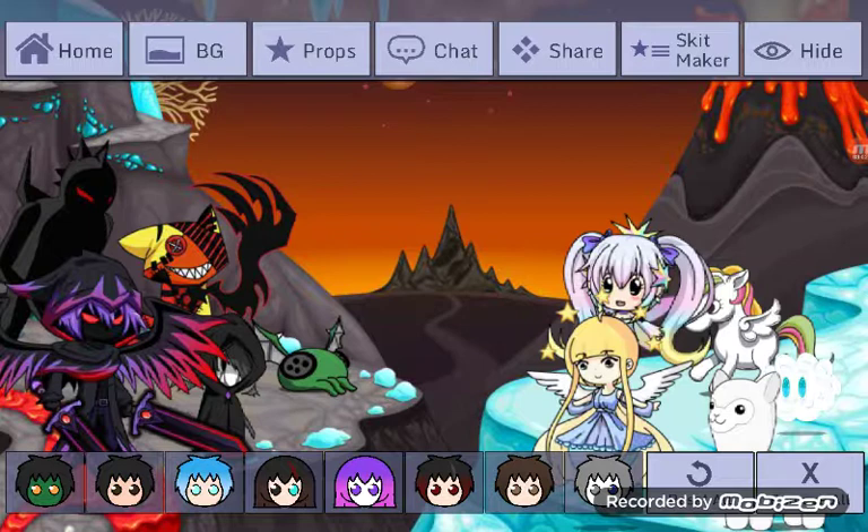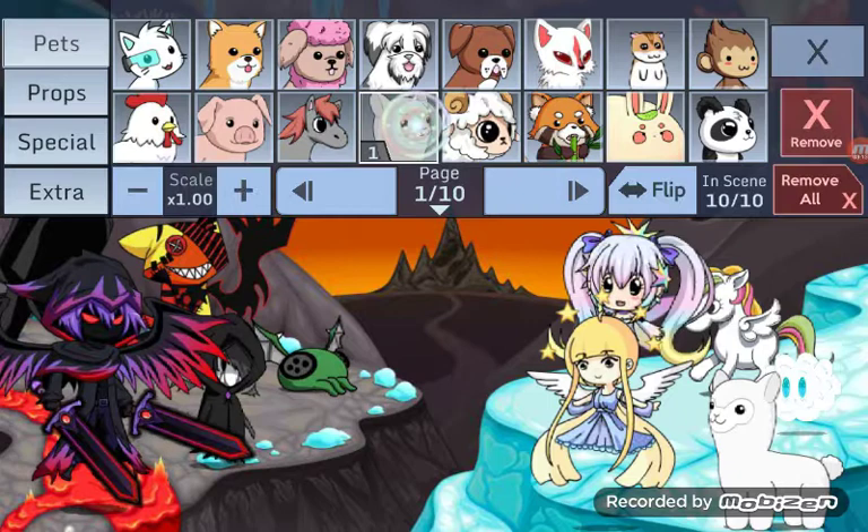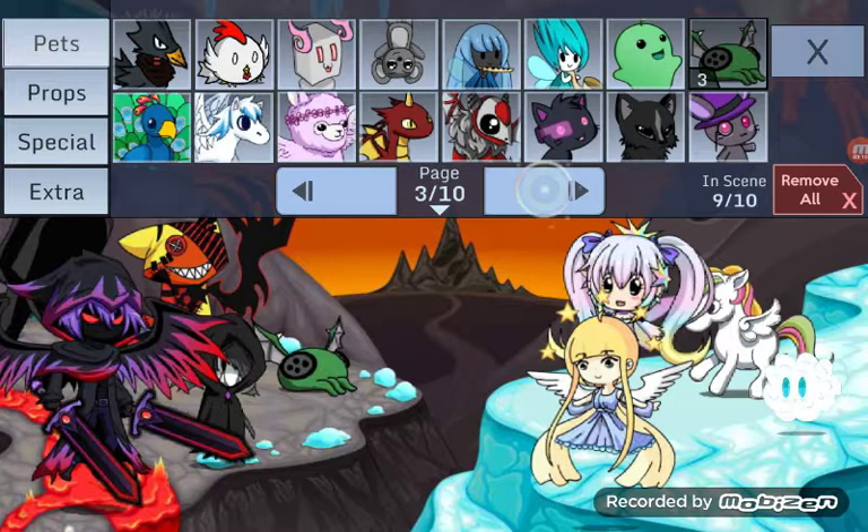Now you go to props. You can see I have all these things - there's a llama. Just click it up there and press remove, and you can see it's gone. I definitely need to change this, I've had it forever.